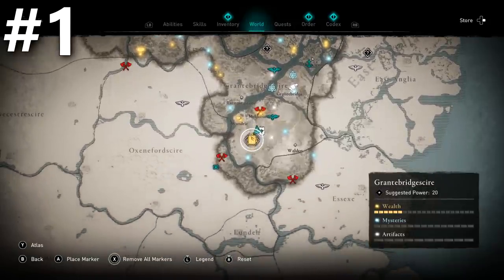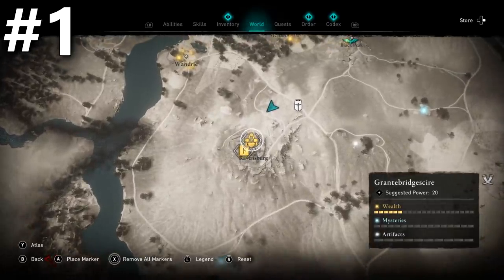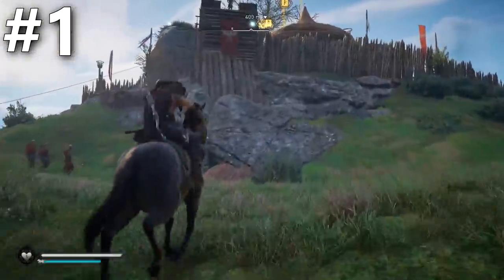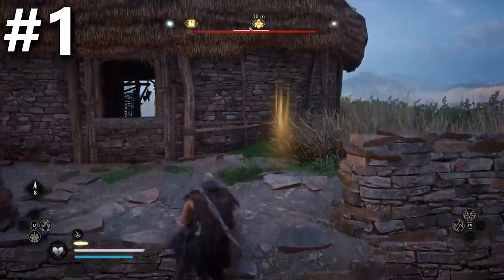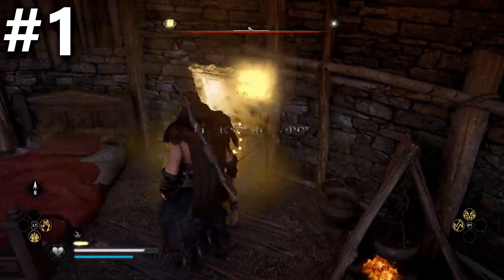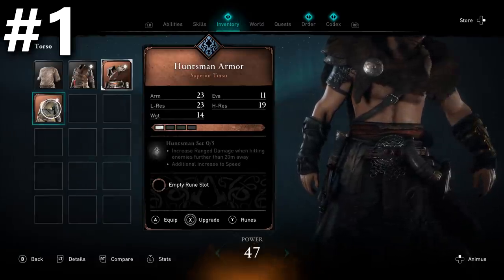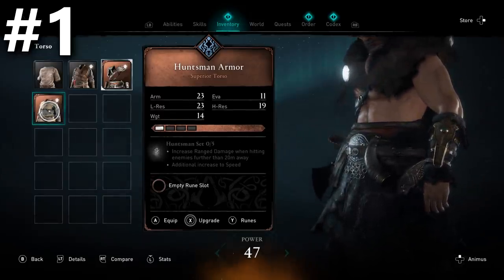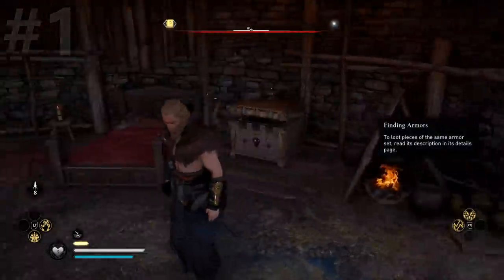In the south of Grantbridgeshire you will find the city of Ravensburg, where you can find an ability book and also some armour. I recommend entering through the frontier where the gate is. From this watchtower up here you'll be able to find the first item on the right, inside this house. This is the Huntsman Armour, which increases range damage while hitting enemies from further than 20 metres away, with an additional increase to speed. This is on the wolf skill tree, which is all about range damage, so it's incredible for a hunter-type bow build.